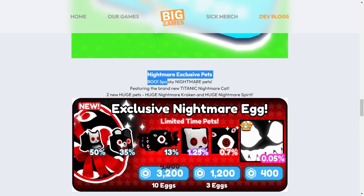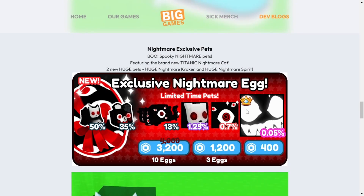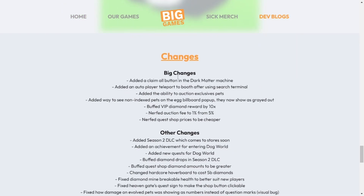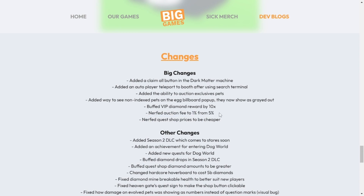The nightmare exclusive pets feature brand new spooky nightmare pets, including the Titanic Nightmare Cat, two new huge pets — Huge Nightmare Kraken and Huge Nightmare Spirit. The Titanic Nightmare Cat is actually my favorite titanic in the game. Bug fixes and changes include: the auction fee nerfed to one percent from five percent, quest shop prices are cheaper, and the ability to auction exclusive pets has been added.